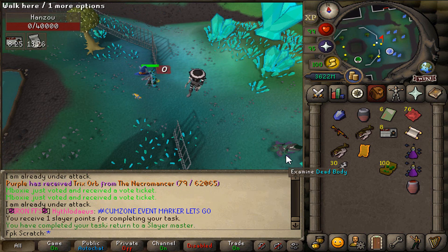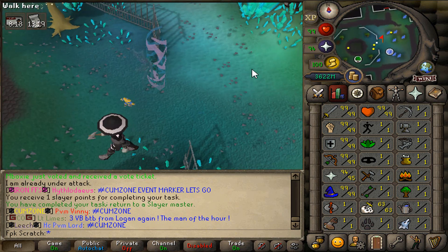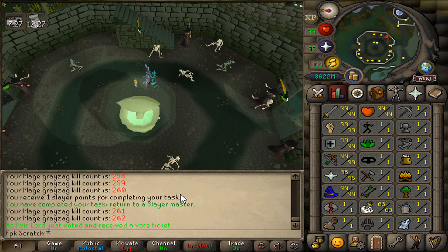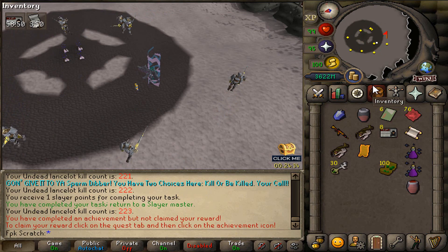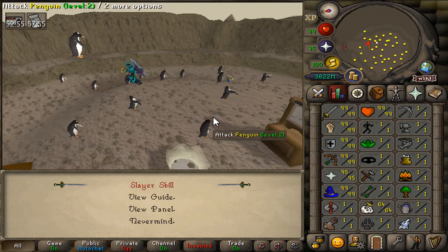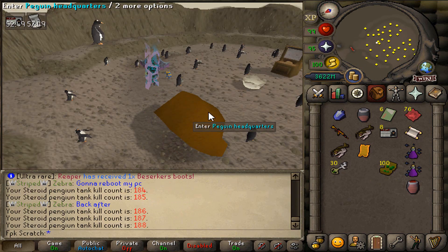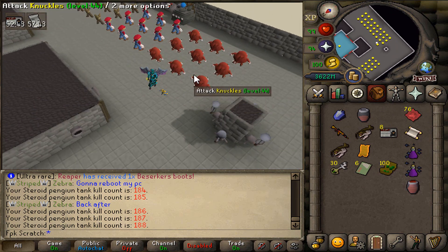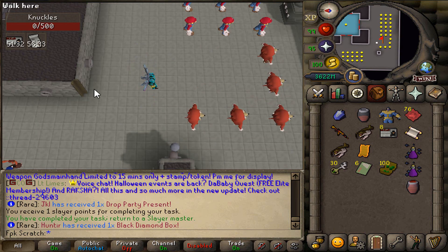This is gonna be the last kill right over here and the task should be completed — yes it is! Time to grab another one: 23 Mage Graze. Another slayer task completed. Next: 53 Undead Lancelots. Another completed — let's grab another one: 57 Steroid Penguins. Right now we are at 30 slayer geese. Another slayer task completed right over here. Let's do one more task and then we are gonna be calling it a day. Let's kill some knuckles right over here. Another slayer task completed.